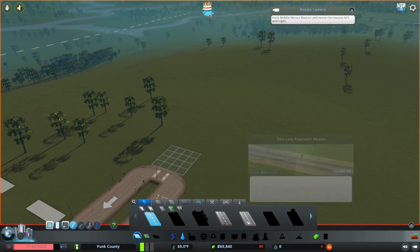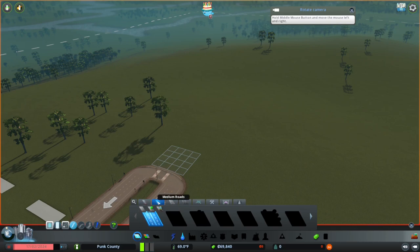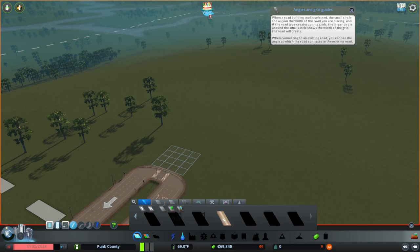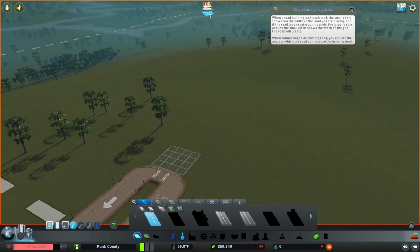Alright, so we've got a two-lane road with white sidewalks, a road with a median. What else do we have? We've got a medium road, large road. I'm going to do this — we even start off with dirt roads. I'm going to take a page from City Planner Plays. That's way cheaper in the beginning; I think that's probably going to be just fine.